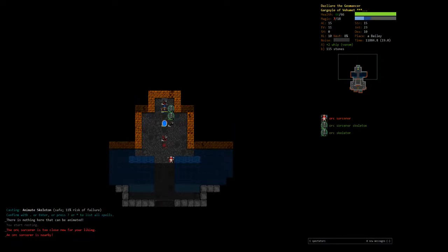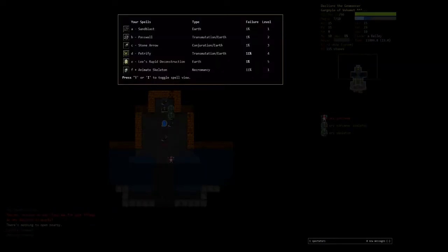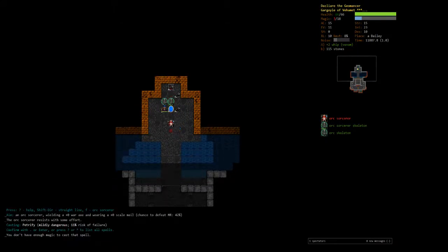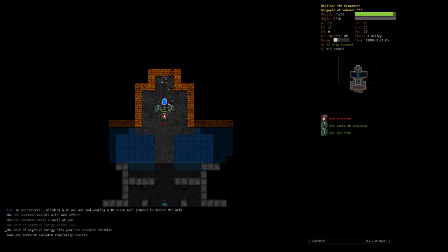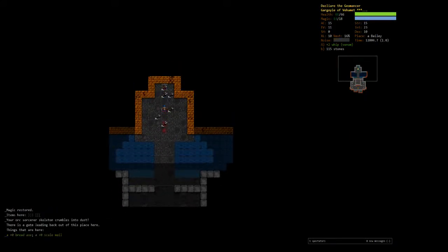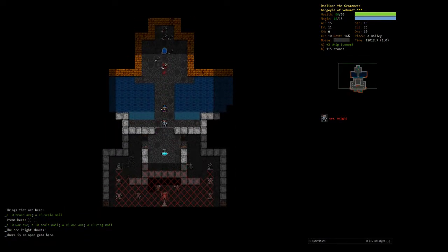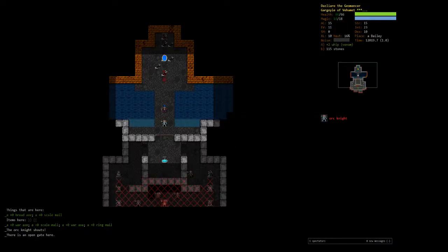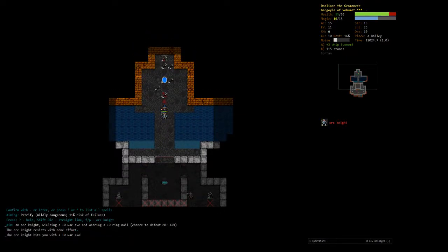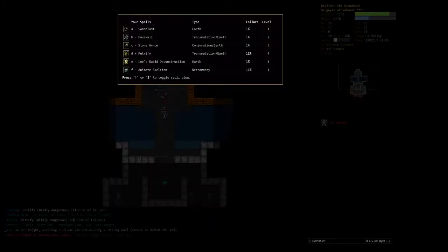Now we have an orc skeleton and an orc sorcerer skeleton. There's another orc sorcerer — we'll try to petrify it. There's a pretty good chance it just won't work. That was seven or eight attempts — that happens. Okay, there's the orc knight — still a 42% chance to petrify. That one worked!